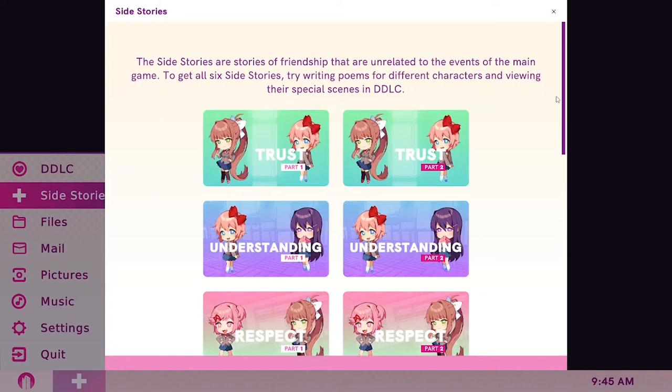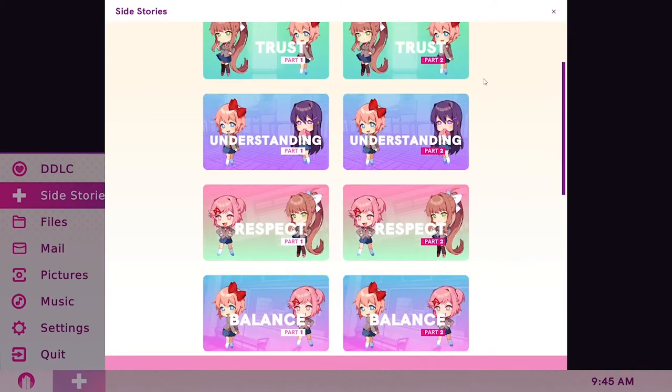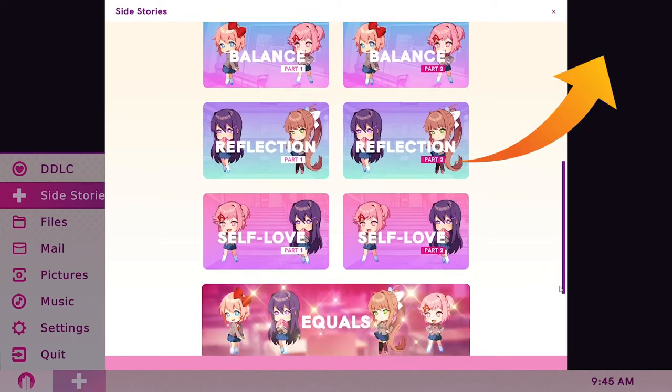To get the Friendship and Literature achievement, you must complete all of the side stories: Trust, Understanding, Respect, Balance, Reflection, Self-Love, and Equals. If you are curious, I have a complete playthrough of all of the side stories linked here.